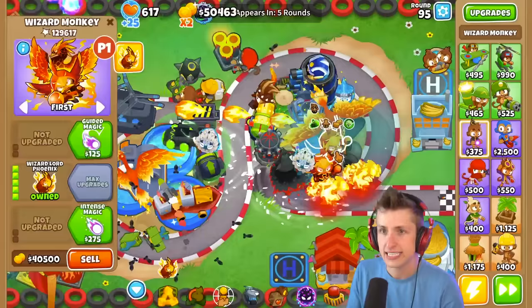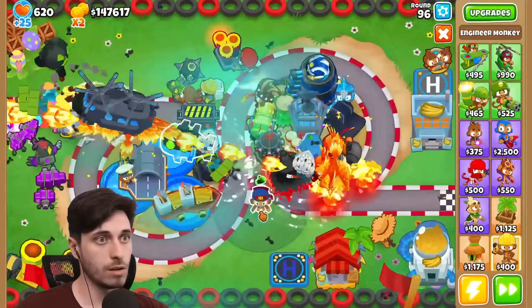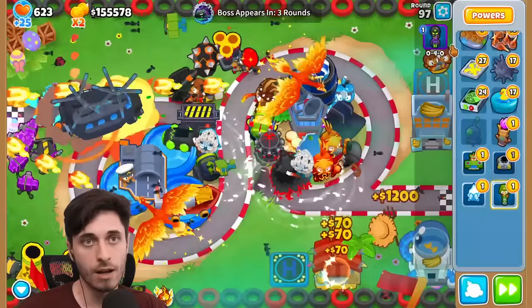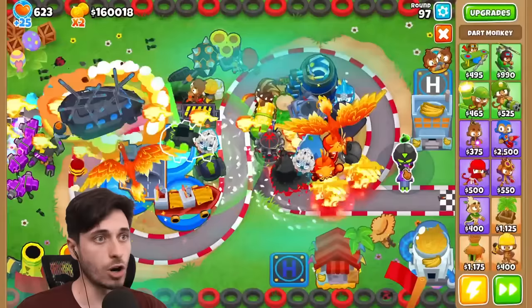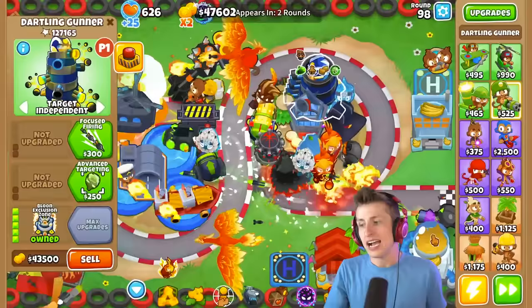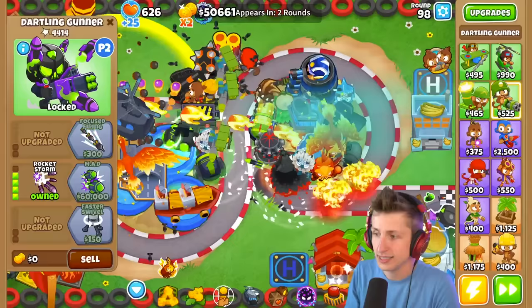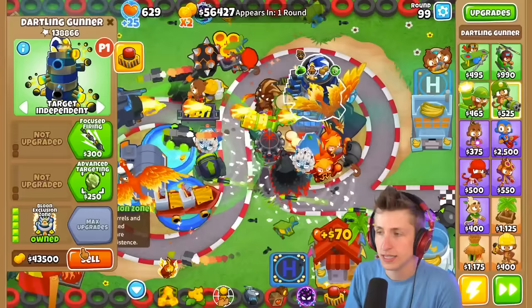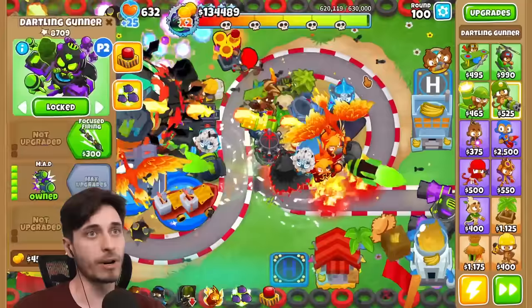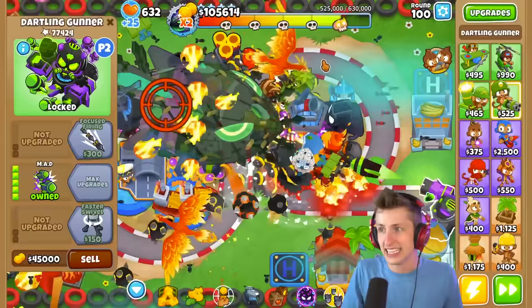Should we be setting some towers to target Strong? Like maybe the Avatar of Wrath - target Strong. I have my Sniper Monkey and Boomerang Monkey. My T4 Druid that I put down has 150,000 pops - that's disgusting. The T4 Druids are like the craziest strongest thing. These Wizard Lord Phoenixes are just smashing it. Four rounds - we can do this. We should try and get two Wizard Lord Phoenixes. Also I could sell the balloon exclusion zone - would we rather have the MAD or the Balloon Exclusion?